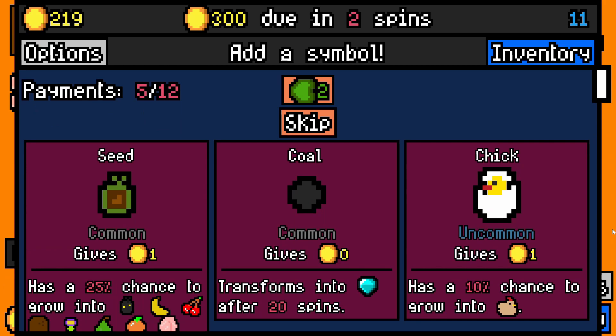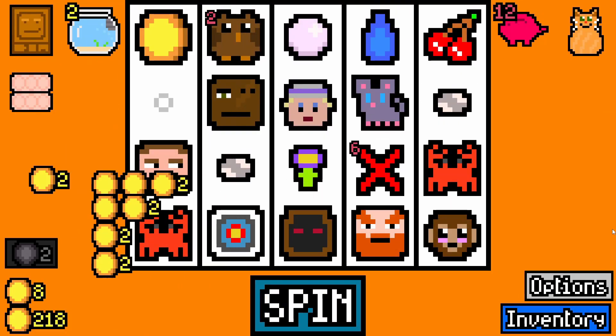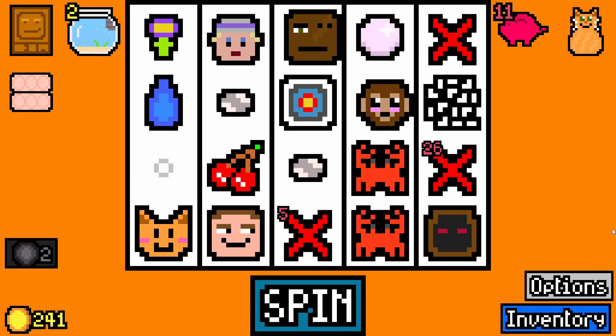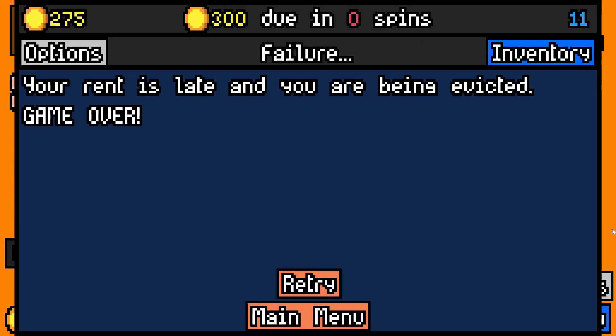If you can start getting cheeses and stuff that'll be great. I'm going to skip there. Hoping we make our next rent payment — it's one spin. I haven't made it, have I? Wow, that was tough. Floor 11 — absolute kick in my ass there.